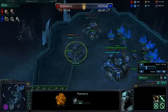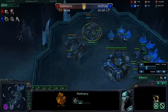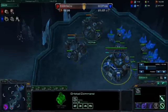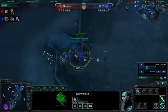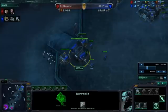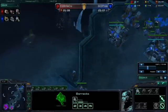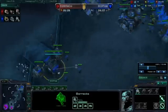Drop down a factory when you have the minerals. After the factory goes down, at 100 gas build your factory, and at 75 minerals you're going to build your second gas. From here just pump constant marines while not being supply blocked. Key supply points are: 15 supply, 21 supply, and roughly around 27-28 is when you build your third supply depot. After that, just don't get supply blocked.